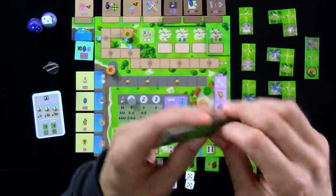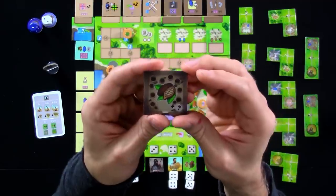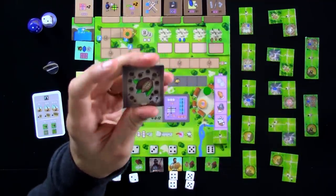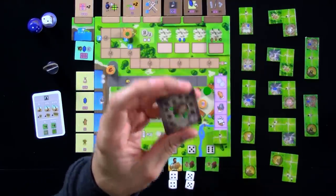But hey, they might be a way to get cacao, which is a new resource in the game. Everybody gets one of these little tiles, and this indicates you have no cacao or one cacao. Cacao is very, very useful because its primary use is letting you change the value of dice, although sometimes you'll use them for other things.